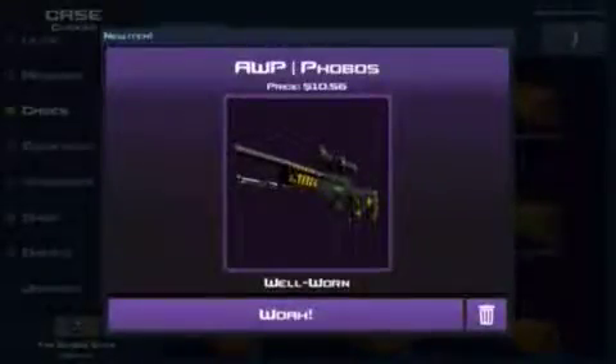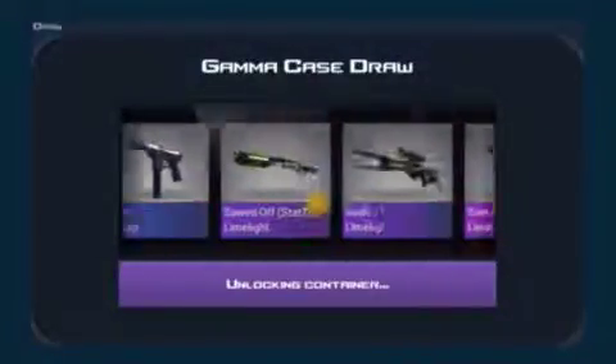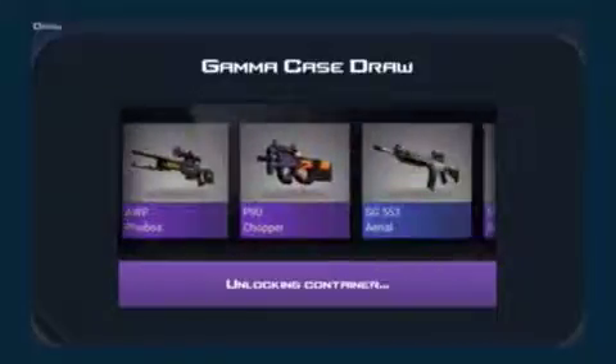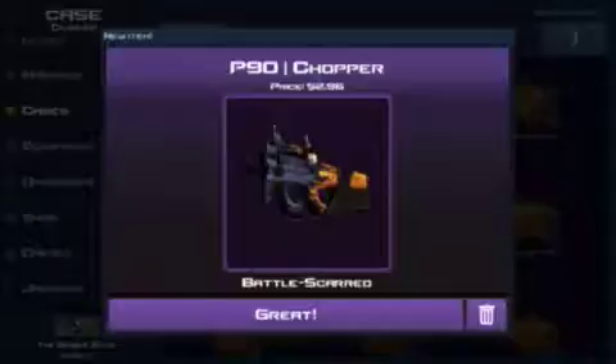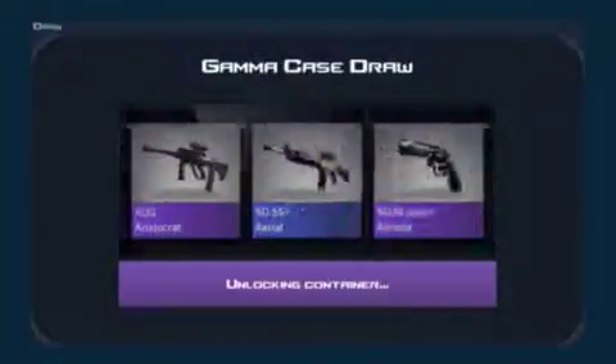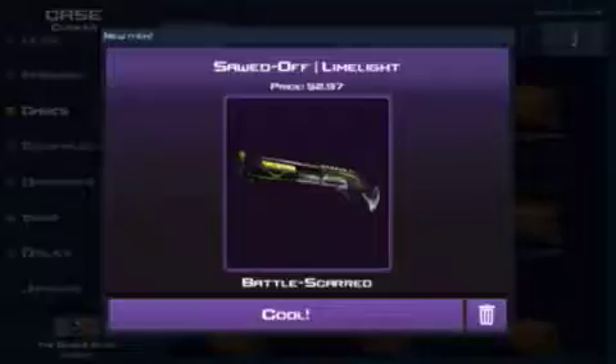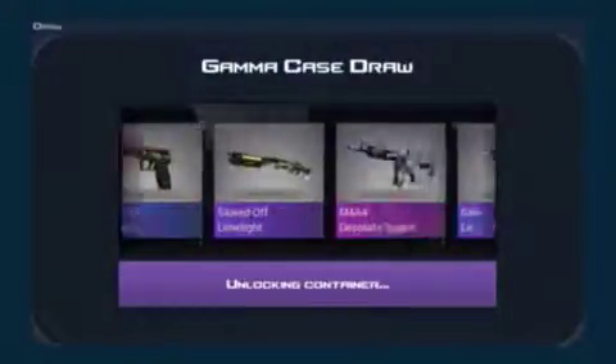Another Phobos, well worn — 10 bucks. Let's get some stuff in the barrel. P90 Chopper — balance card, two bucks, nothing anyway. Oh my god, balance card — why am I sad? I'll sell that but there's a knife — we were one off on the knife.